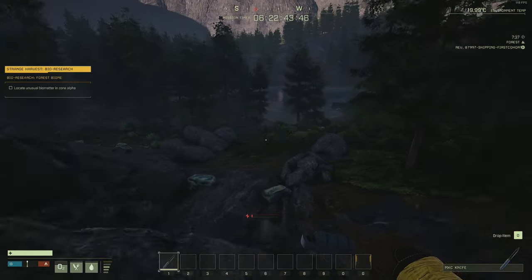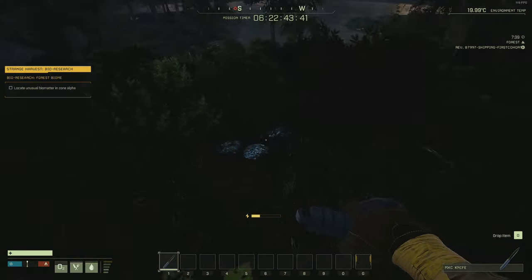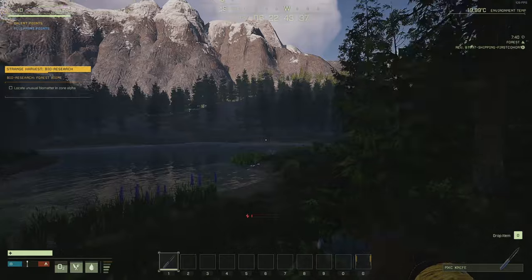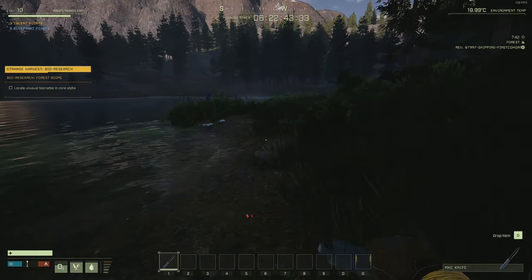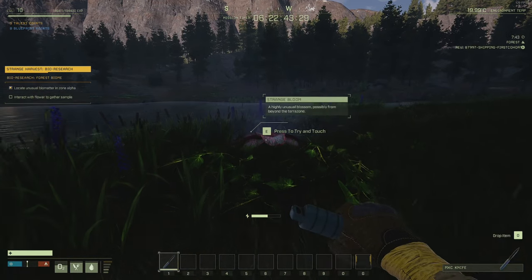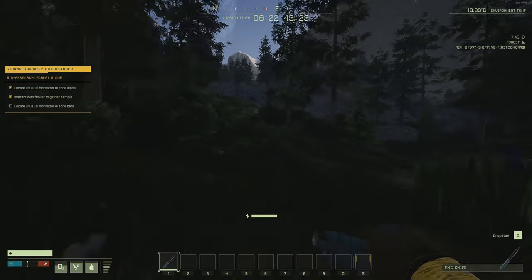All right. Down here you'll see this lake — this is where the plant is, the Zone Alpha that we need to be in. I'm just going to pick up our oxide as we run down towards the lake. You should see it just here, almost directly southwest. Don't go too close to it because it will give you some poison — just stand about this far away. Press E. Boom, you're done. Now we're going to go on the map and run to Zone Two, which is Zone Beta.